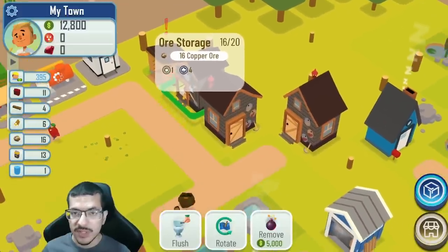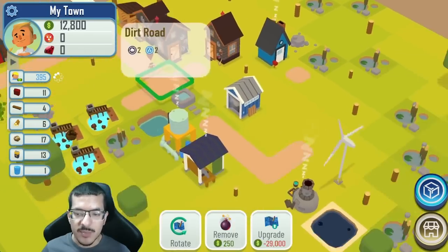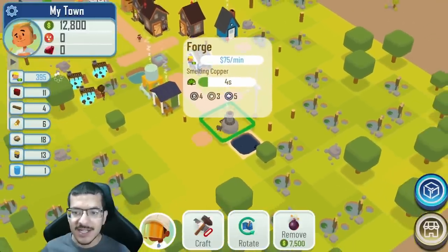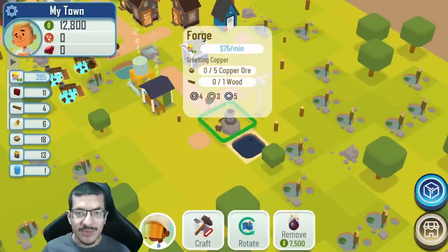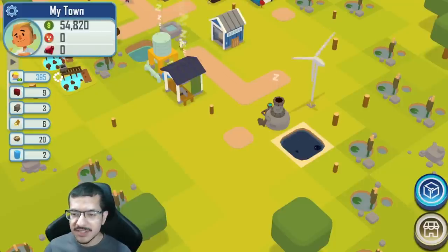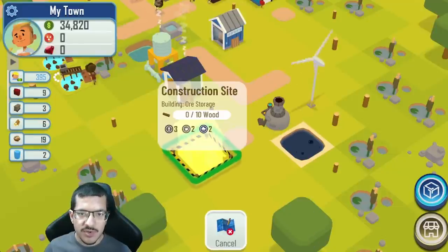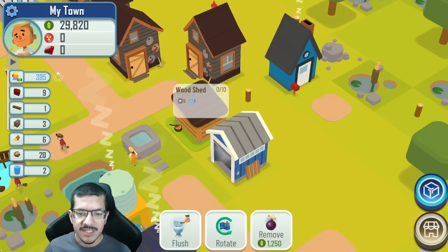For the time being the forge will have to use the existing ore storage. Most likely the ore storage will get full of copper ore since the panners collect it faster than the forge can use them. Once I sell a batch of 10 copper I'll get 50,000 cash. I want to spend 20,000 on an ore storage much closer to the forge — it takes 10 wood, so I also want to build another wood shed.